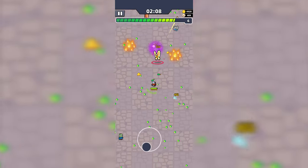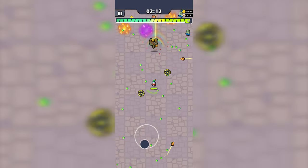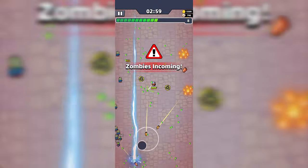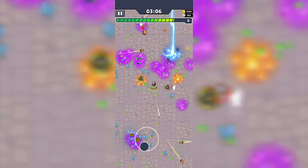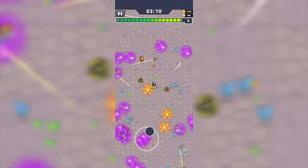At the 2 minute mark, an elite butterfly will appear. It will launch puddles of lasting damage at you, so it's advisable to keep moving in order to avoid getting hit. At the 3 minute mark, a zombie's incoming message will be displayed and butterflies will approach from all sides. I personally prefer to maneuver around the puddles of lasting damage while looting. It may not be wise to stand still, as they can easily swarm and surround you.